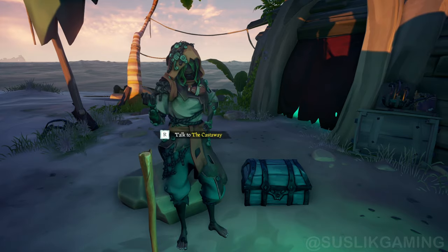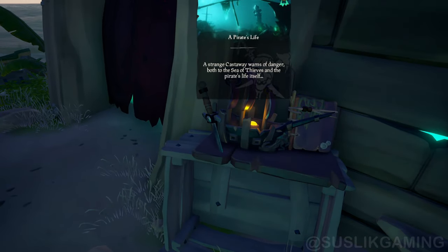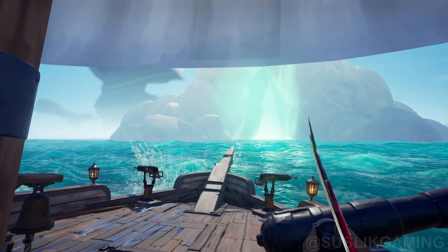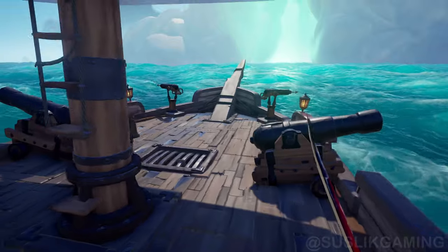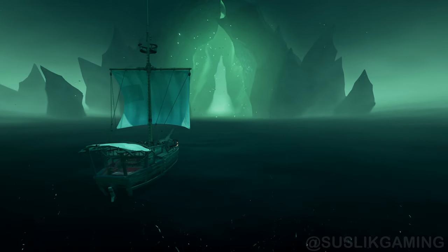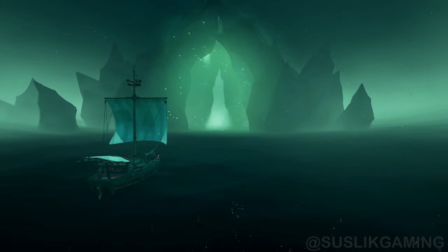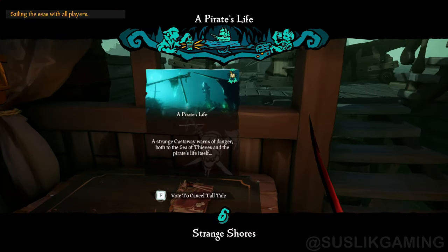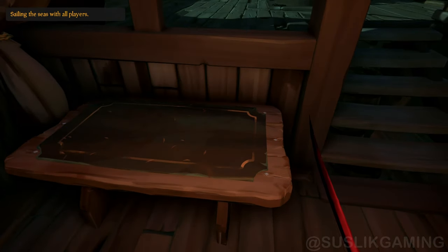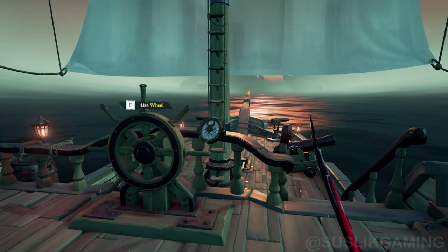Let's say you're a greedy Reaper who has sunk all emissaries on the server and now nobody wants to raise a flag because they fear you — meaning the server is dead. If you want to switch to a new server without losing your fully equipped ship by server hopping, do this: get to this lady, start the first tale, get into the first two portals, swim through them, cancel the tale from the table, and you'll switch to a new server without losing any equipment.